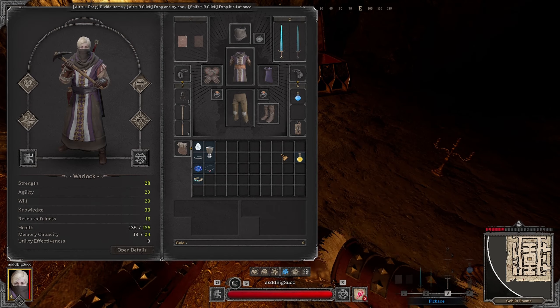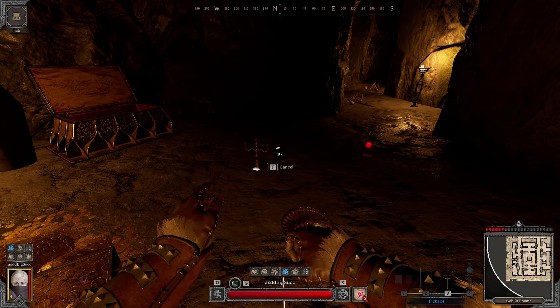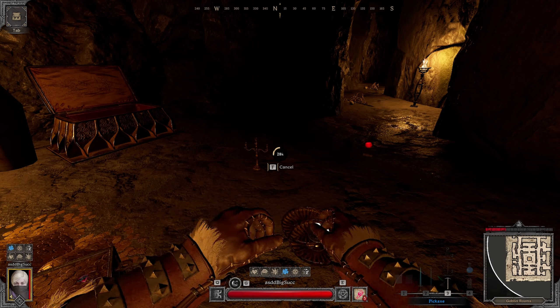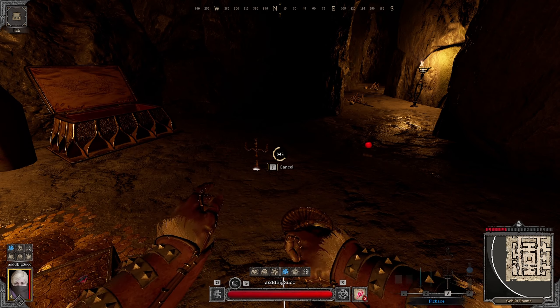You can also see that I'm holding a blue pickaxe here, which gives a 10% regular interaction speed bonus. Not really necessary, but it makes looting a little bit faster. Pretty cool little tip as well, because it's not something you'd usually think about.